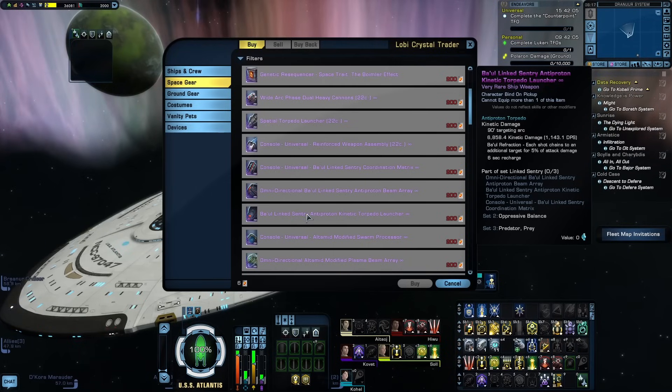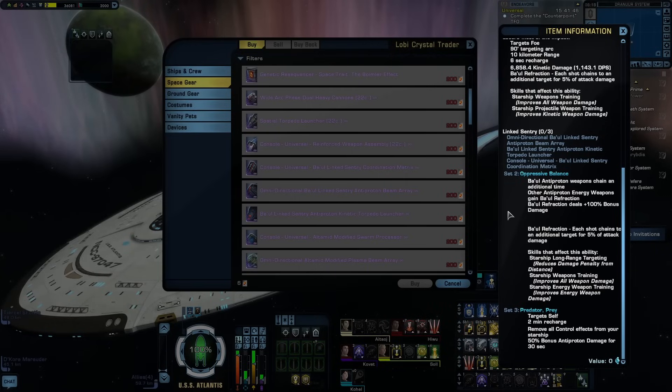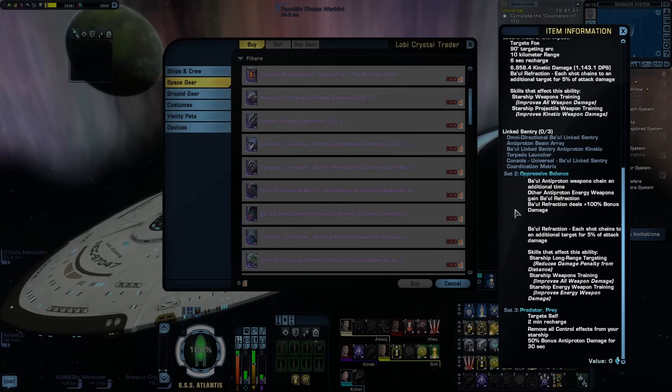The real interesting thing is the set bonuses. The two-piece, Oppressive Balance, grants Ba'ul weapons the ability to chain an additional time — bouncing damage to two targets instead of one. Non-Ba'ul antiproton weapons gain the refraction ability but only refract once; only Ba'ul weapons get double refraction. The two-piece also gives a 100% bonus damage buff to the damage dealt by refractions. This is the must-have for antiproton builds, as it spreads your antiproton damage significantly.